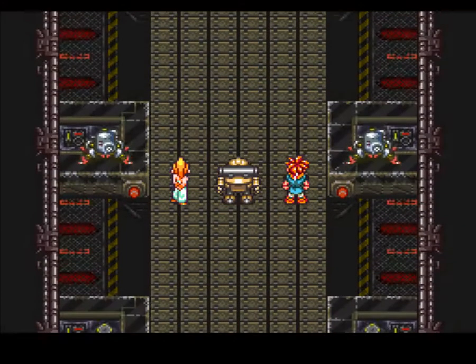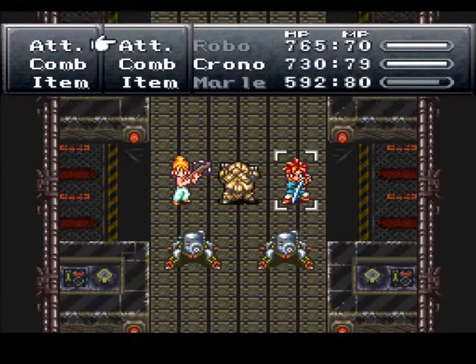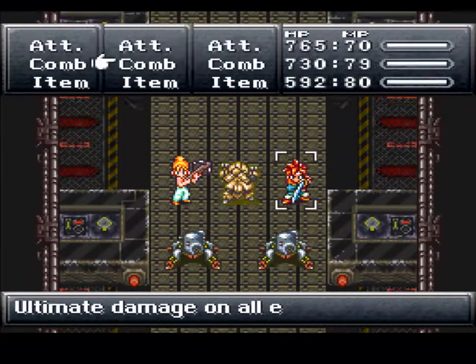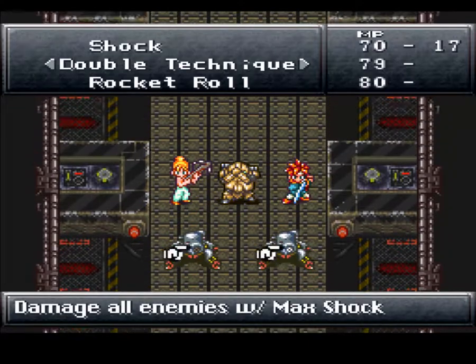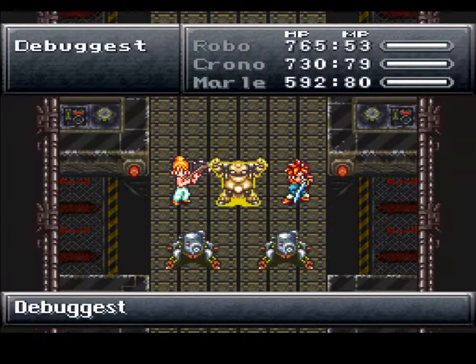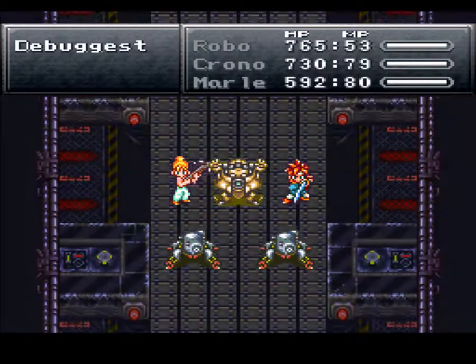Hop on the conveyor belt to start off. You'll head down here and you'll have to do a lot of fights. But we have Robo's shock move. Let's show this off because we haven't yet - it's really cool. Very nice.